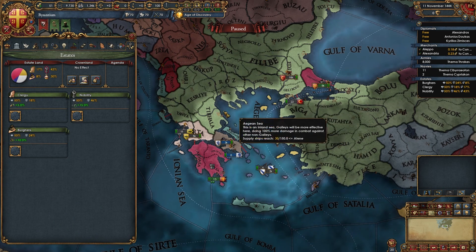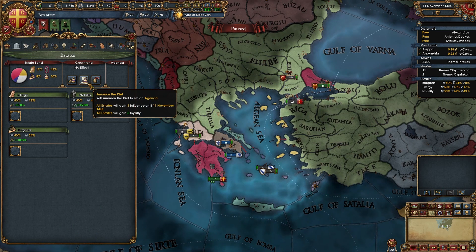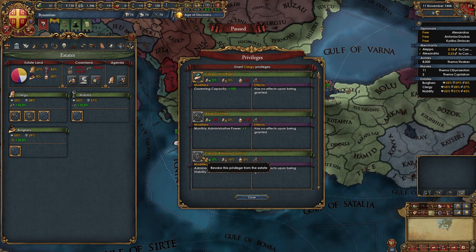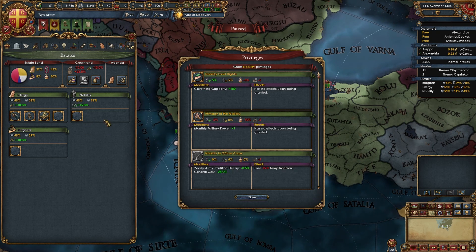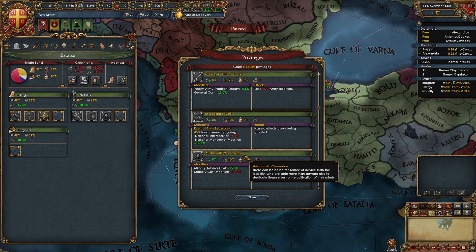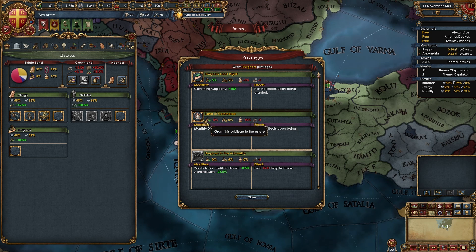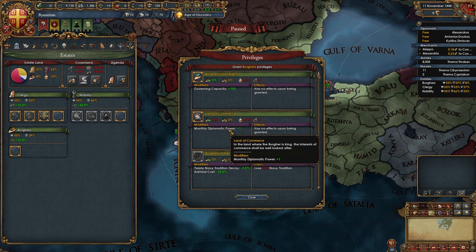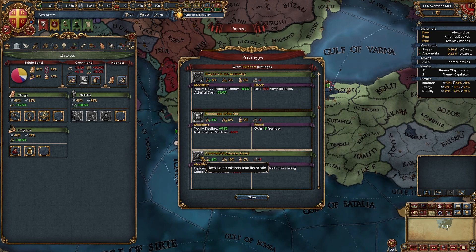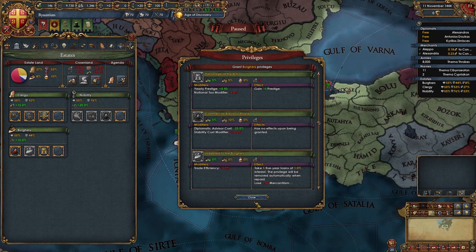First, go into your estates and summon the diet — pick whichever agenda is best. Give the clergy religious state, clerical advisory council, and religious diplomats. Give the nobility primacy of the nobility, increased levies, and aristocratic councillors. For the burghers, don't give land of commerce, but do give patronage of the arts, commercial advisory board, and indebted to the burghers.